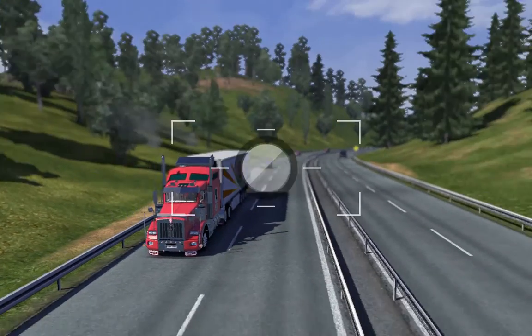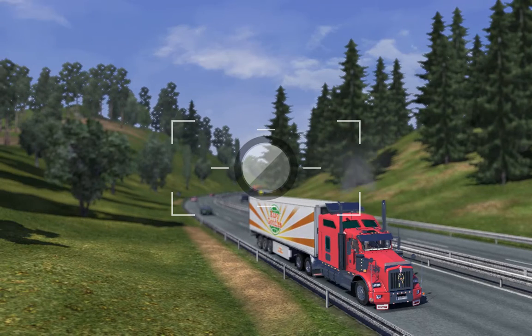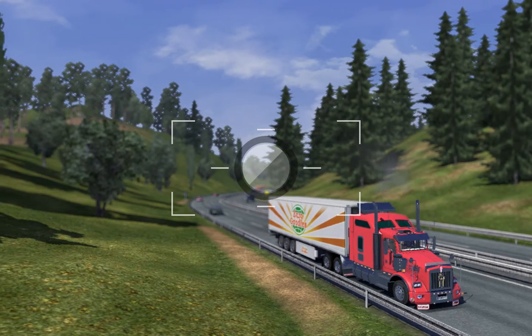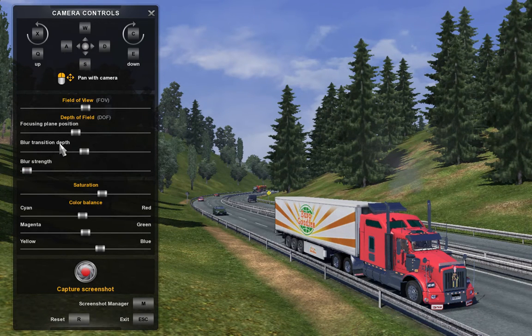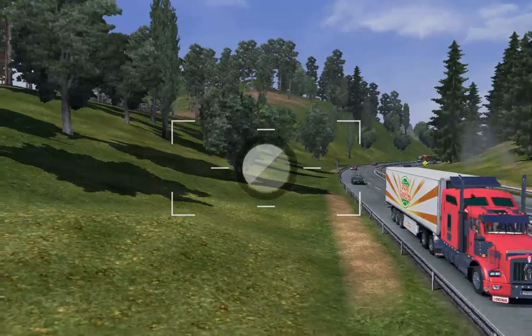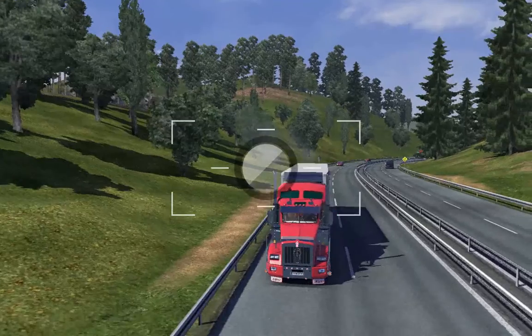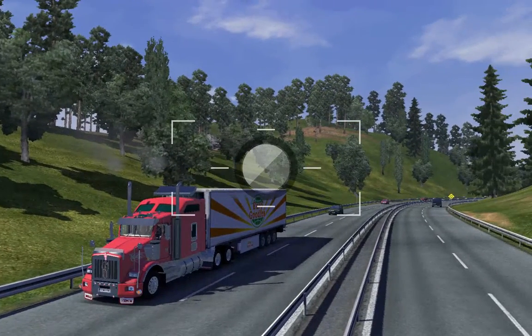Which way do we want it? Down there — I would say down there wouldn't be the best if I did that. Get the truck, the size of the truck, and you get the view down the road there. Blur strength — we don't want the blur on. I don't like the blur on; I just like it clear. I would like the facing field. Like that. So I'll take another one — I'll have to choose which one looks best later on. I think the other one will look best, but there we go.